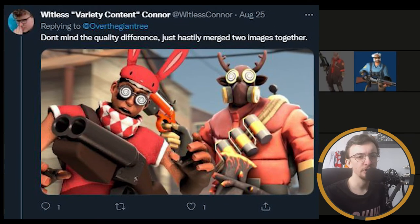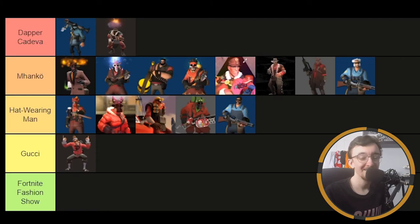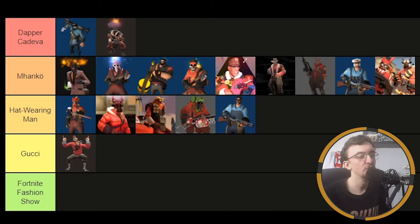And here we have Witless Connor's two loadouts — we're doing it for the price of one. They've just merged the two images together, which makes it tough because the Pyro loadout looks a lot better than the Scout loadout. I'm not really a fan of Max's Head as it goes — it's an alright cosmetic but not for me. If you'd got rid of that and put a different scout cosmetic on, it'd look a lot better. As the two loadouts stand, they're a combined manco. If we split them up, the Pyro would be Dapper Kedavra and the Scout would be hat wearing man — but the combination of the two puts them in the middle.